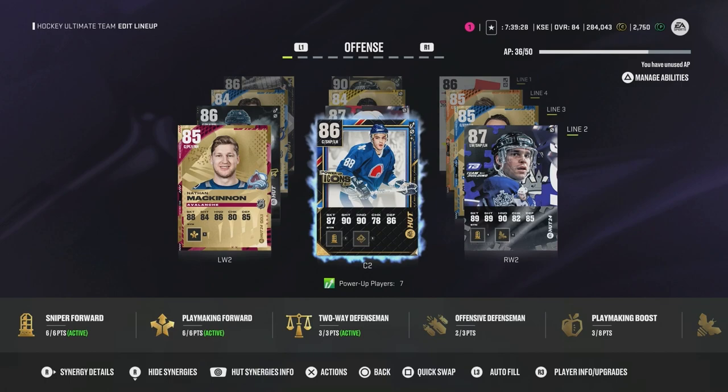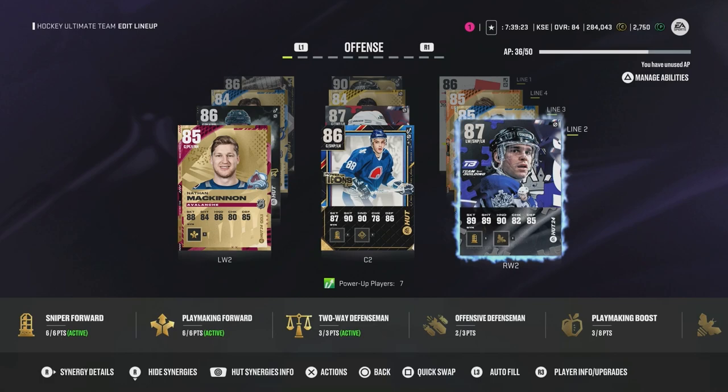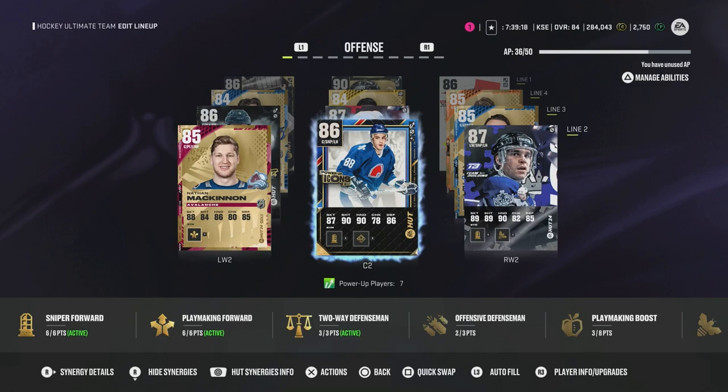Second line here — got Joe Sakic all the way to 86 as well. I just did Robitaille just to complete this line, and I got Nathan MacKinnon here just for some speed to help out these guys. I know Robitaille looks fast skating, but I feel like he'll be a little bit sluggish with the height, so MacKinnon will balance that out.